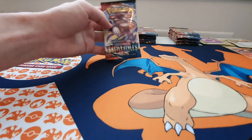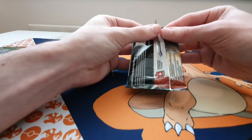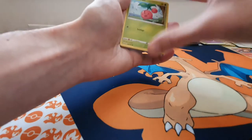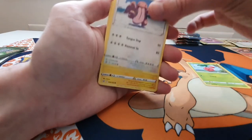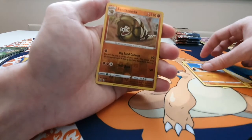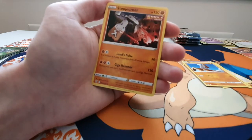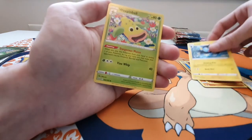Last one of the Rapid Strike Urshifu artwork packs — fingers crossed for something good. I would like an Urshifu — don't really care which one at this point, but we've still got plenty of packs to go. We have a Cherubi, Lickitung having a run, Electabuzz, Espurr, Timburr, a Reverse Holo Sandaconda — very nice — a Stonjourner Single Strike, the Energy, trainer, Luxio Rapid Strike, and a Weepinbell.